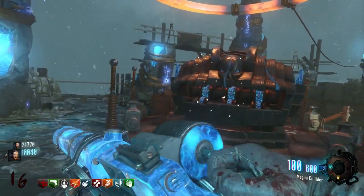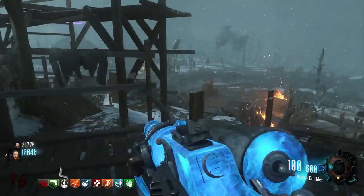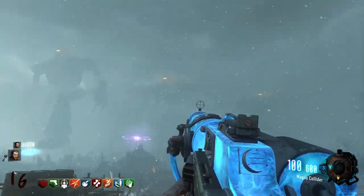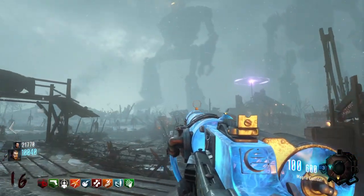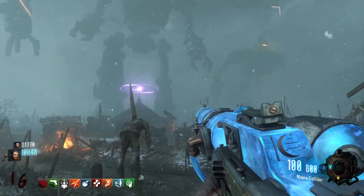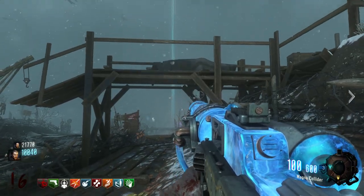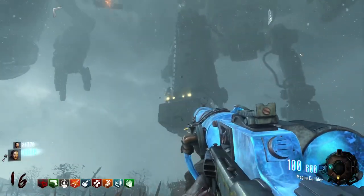This is by far one of the coolest easter eggs you can get in Black Ops 3 Zombies Chronicles. I love Origins — this was the first map that they started doing a lot of really small easter eggs. The Magnetic Collider is actually really, really good; it's probably one of the better machine guns you can get on the map. I'm glad they brought it back and I'm glad they brought back this easter egg too, so definitely try this out.